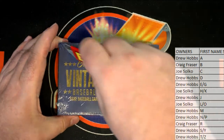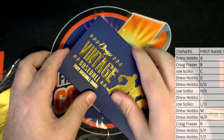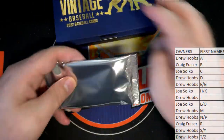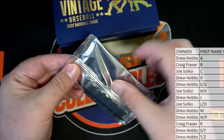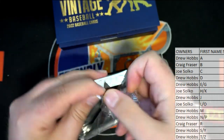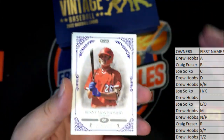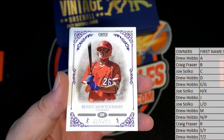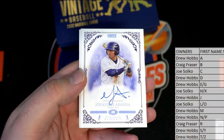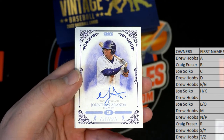Good guys, this is my first name okay. Benny Montgomery, alright. We got Jonathan Aranda right there — nice letter J. There you go Drew, that's you tonight.